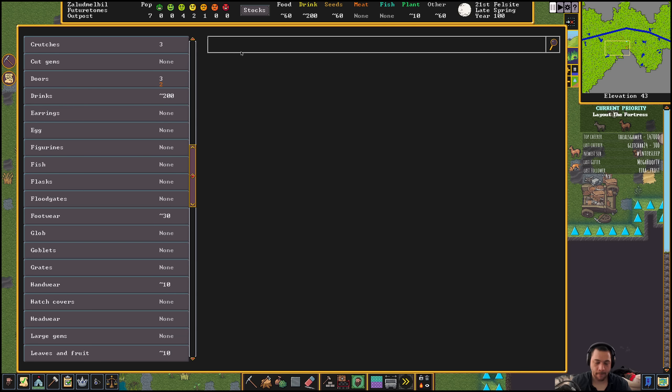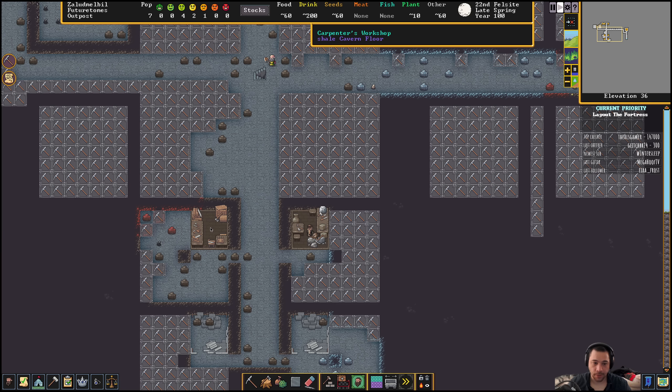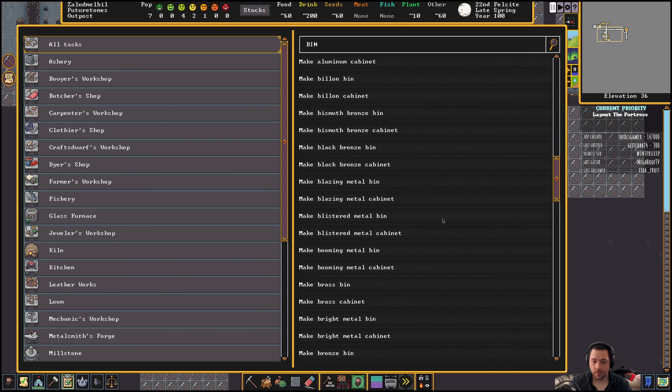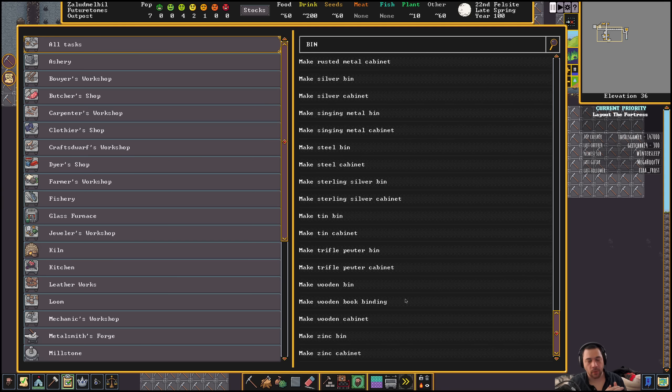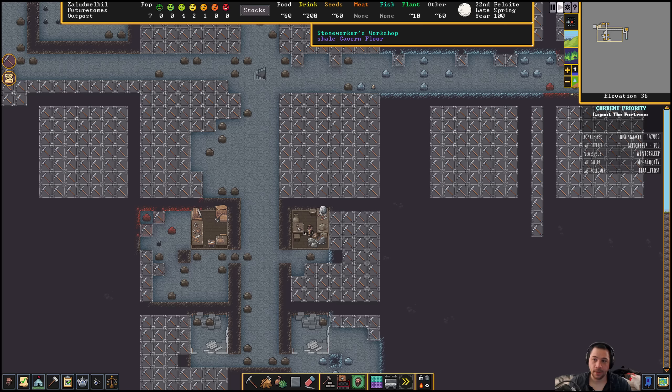How's my wood going? I have about 80 pine logs, so I don't need to go chopping more wood yet. Let's queue up those bins. A wooden bin is a storage item, and that gets me to a different point — there are different storage items in the game: bins, barrels and jugs for liquid, bins for bought goods, bags for seeds and plants. You're going to want all of these to be able to hold stuff, otherwise your stockpiles are going to be overflowing. It's really important to have storage capacity.